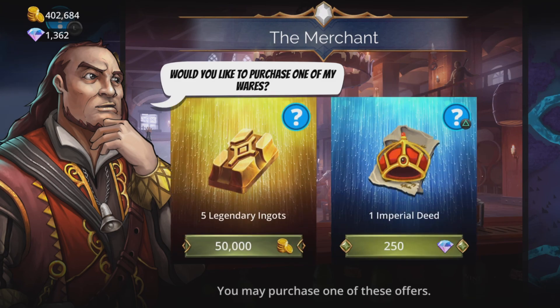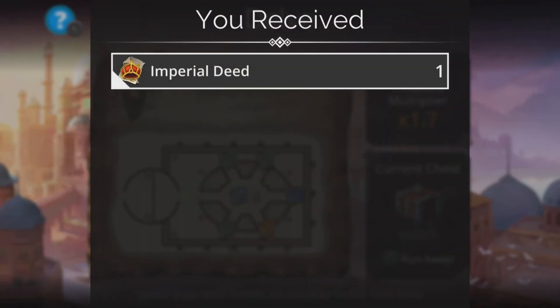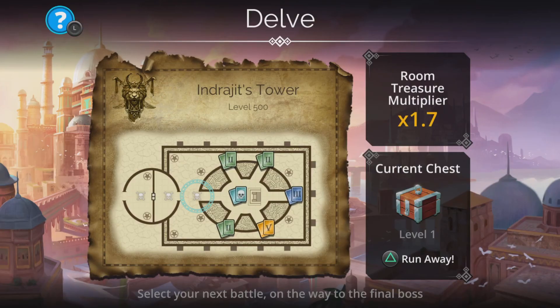Let's have a look at what the merchant has got to offer — he just popped into the pub. I'll have the Imperial Deed for 250. I think that is actually decent value if you have the gems — quite difficult to come by Imperial Deeds. He popped into the pub and we took advantage of his offer.